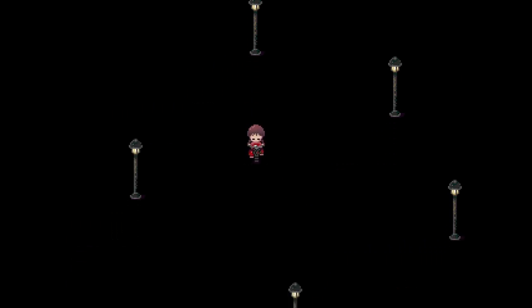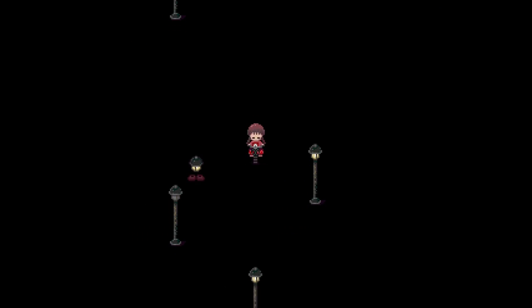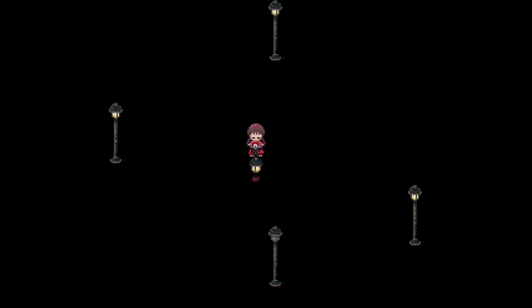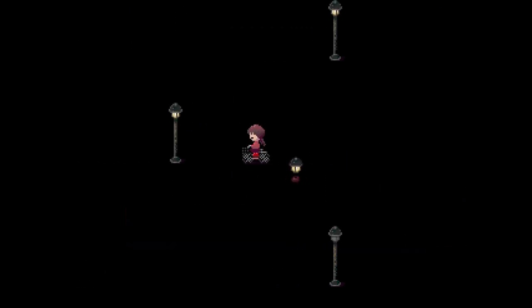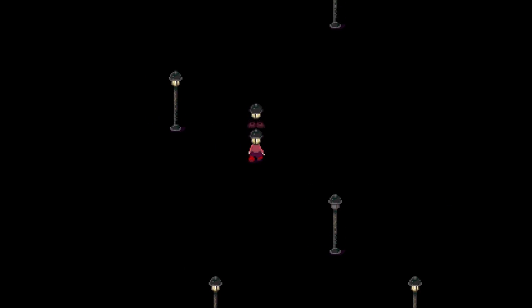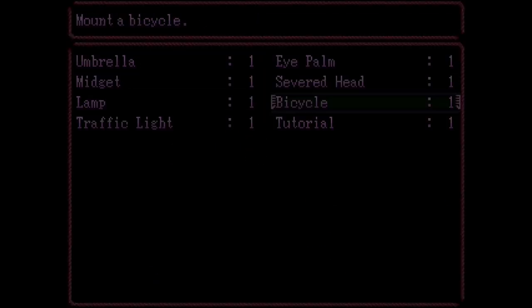It's easy to get lost in these places. Oh, there it is. So yeah, this is the walking lamp — that's how you get the lamp effect, which turns you into also a lamp. You can turn yourself on and off.